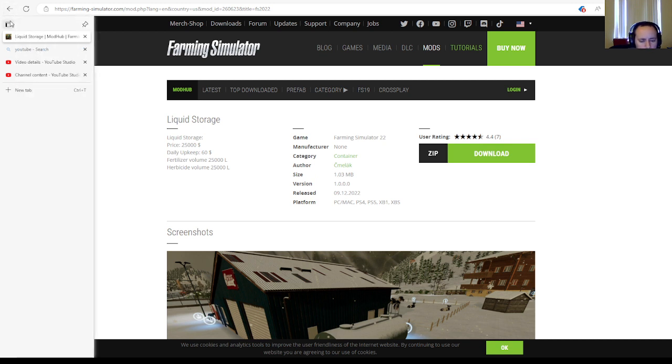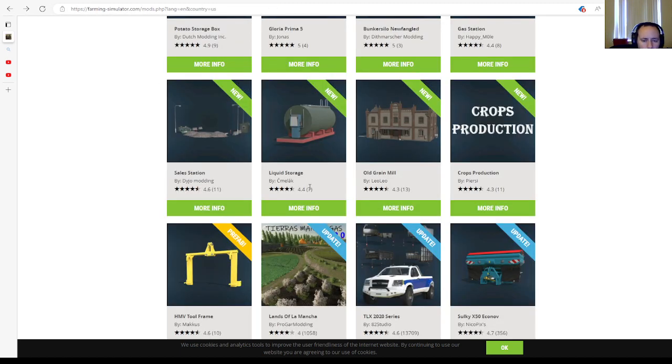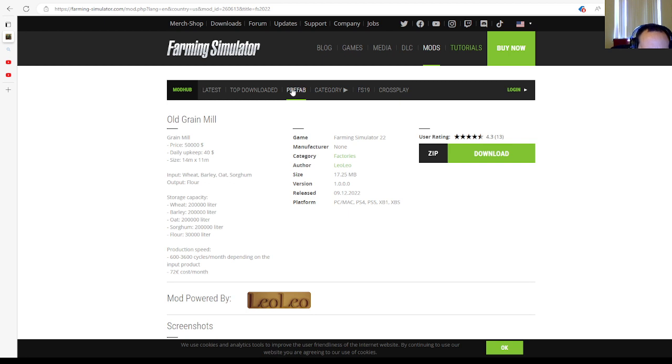Then we have the Old Green Mill by Leo Leo, rated 4.3 stars with 13 user ratings. Price: $50,000. Daily upkeep: $40. Size: 14 by 11 meters. Inputs: wheat, barley, oat, sorghum — outputs flour. Storage capacities: wheat 200,000 liters, barley 200,000 liters, oat 200,000 liters, sorghum 200,000 liters, flour 30,000 liters. Production speed: 636 to 3,600 cycles per month depending on input. Cost: $72 per month. Category: factories. File size: 17.25 megabytes. Version 1.0.0.0. Released 9th of December 2022, available for PC, Mac, PlayStation 4, PlayStation 5, Xbox One, and Xbox Series S.